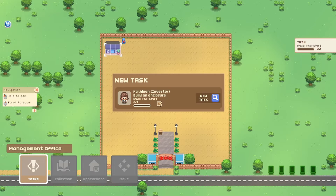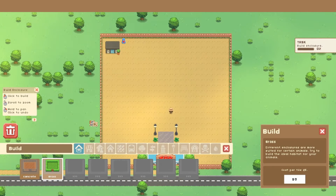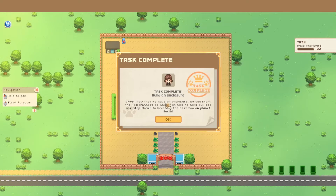Every zoo needs animals, but before you can take a delivery of any animal you need to build an enclosure. Let's start building one — I kind of feel like doing the grass enclosure today. Task complete — we built our first enclosure. Now that we have an enclosure we can start the real business of finding animals to make our zoo one step closer to becoming the best zoo on planet Earth.